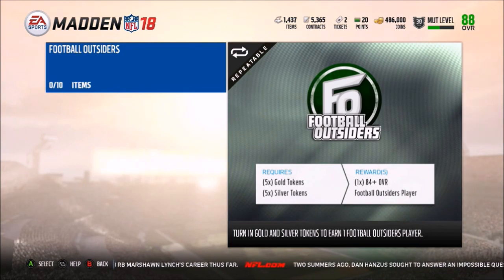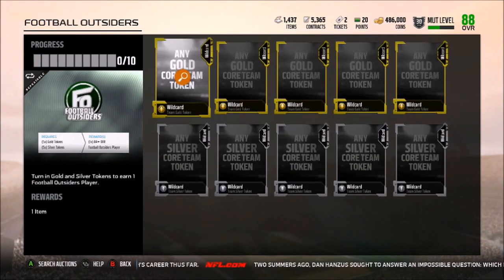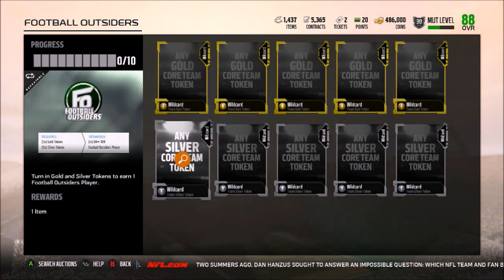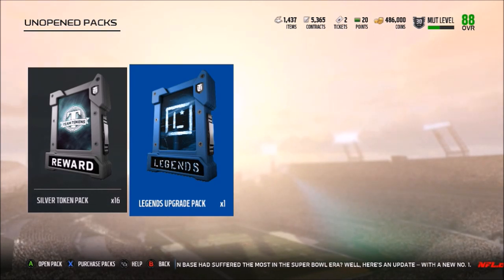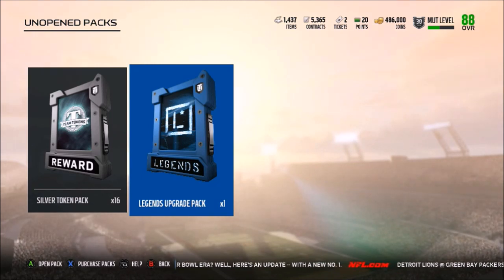There are also a couple of other sets I'm thinking about doing a video on, maybe the football outsiders set, but you need five gold tokens which is quite a bit, and if you don't pull an amazing player then that set is going to be a big bust. Alright, legends upgrade pack — can we get something good EA? All I want is at least a 90 overall, maybe an 89, something to make my coins back after spending 100,000 coins.